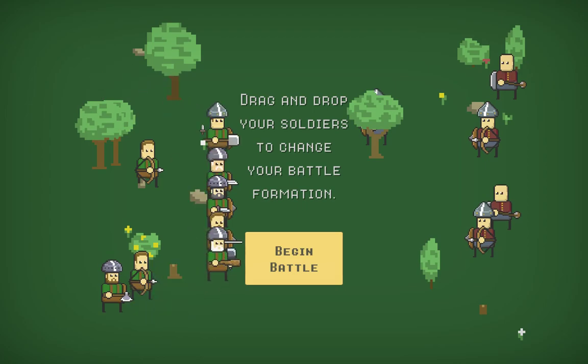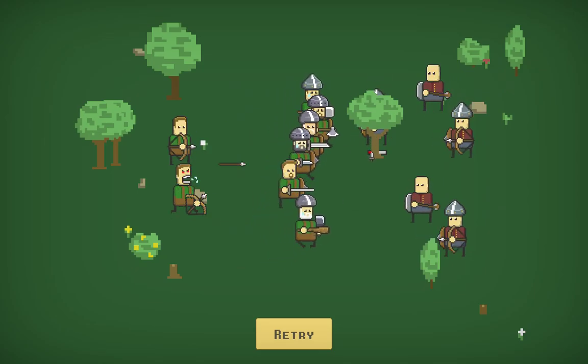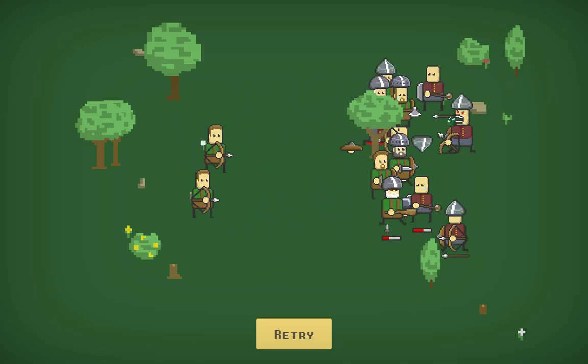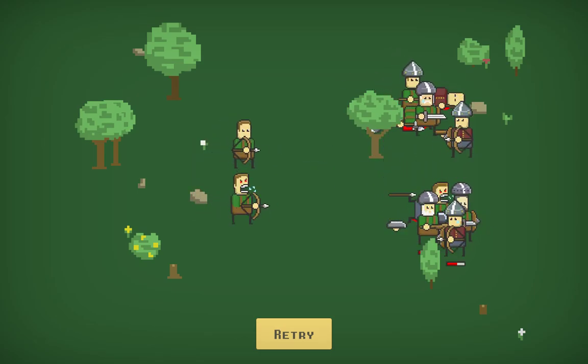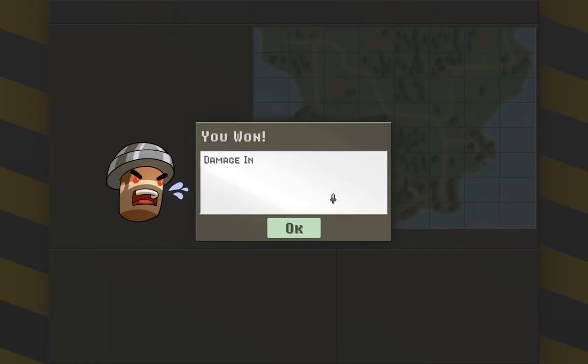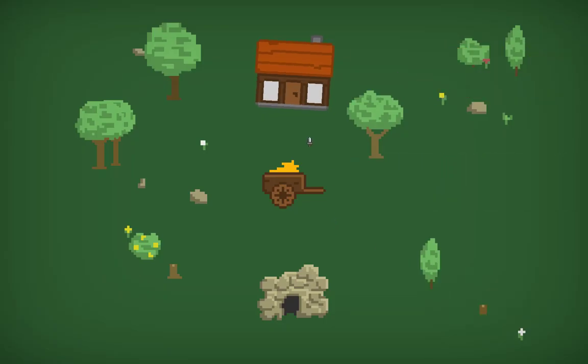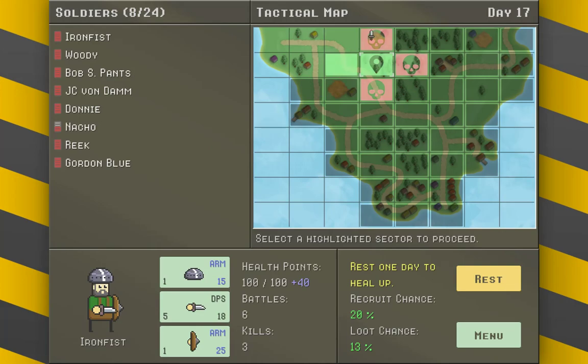Slingers — we might lose somebody here. Let's spread them out a bit. Oh, I didn't see that guy there. I lost somebody — someone died, but I still won. I can retry any battle, but I won't. Got a recruit and a gaslinger. Four enemies, three enemies, four enemies — I've got eight soldiers. That's pretty much the game. Tiny Battle Simulator — cute little game, under five dollars on Steam. Everything will be linked below. Hope you enjoyed this and have a good day!